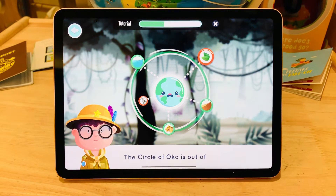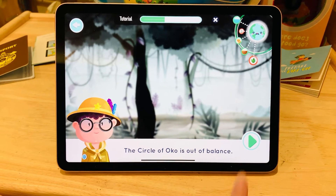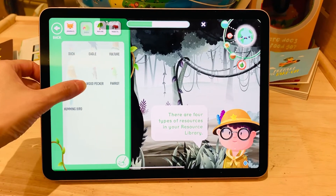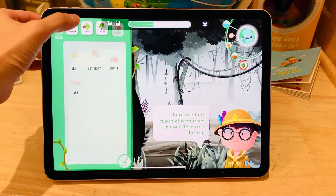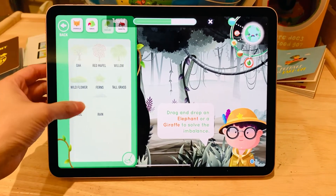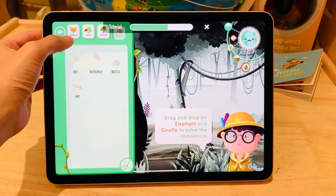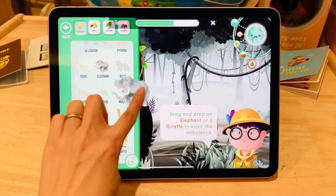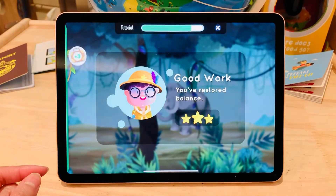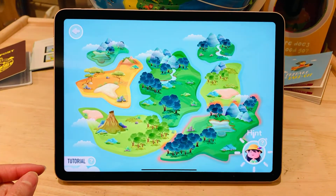The Circle of Oko is out of balance. There are four types of resources in your resource library. A giraffe or an elephant can eat the tall leaves. Good work! You've restored the balance. If you need any help, tap on the naturalist icon — Sophie and I will be here for help.